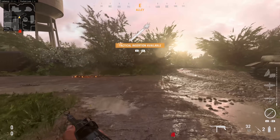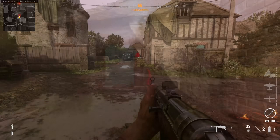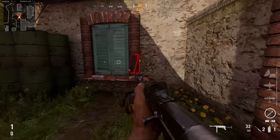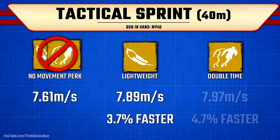As for tactical sprint, keep in mind this is going to depend on the distance you're covering. I was testing on a 40 meter distance — I wasn't using any slide cancel, I would just start with a tactical sprint until it ran out and then continue with a regular sprint for the rest of the distance. These movement speed values are averages over that 40 meters. With lightweight it surprisingly wasn't that much faster than using no movement perks at all — we only covered that 40 meter distance about 3.7 percent faster. With double time I was also quite surprised to see we only covered this distance 4.7 percent faster, so these are still going to be helping you with tactical sprint, but surprisingly these didn't help that much compared to base movement.